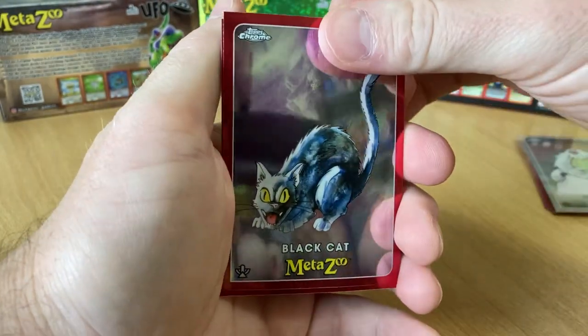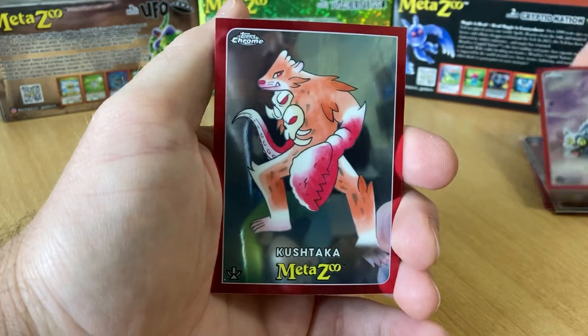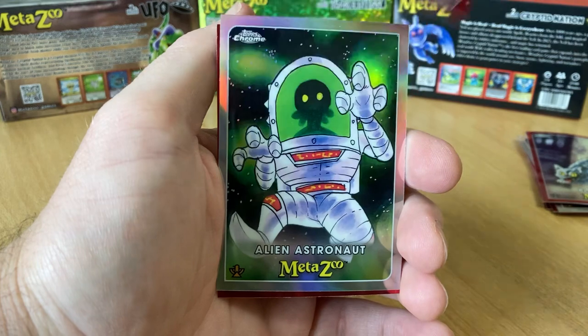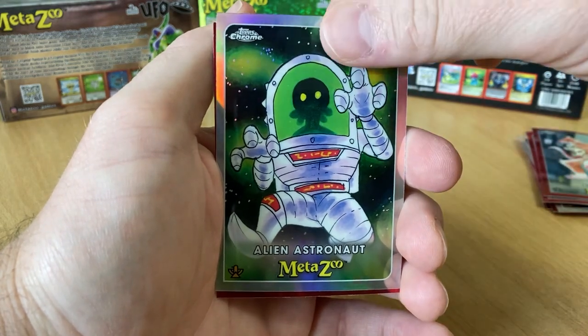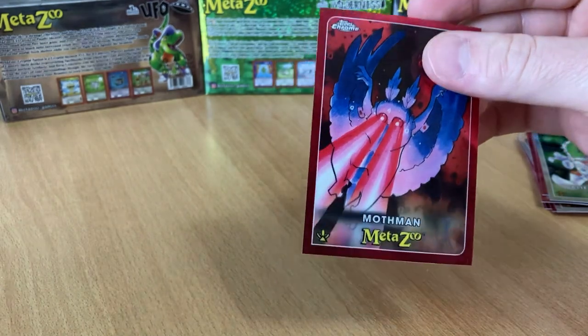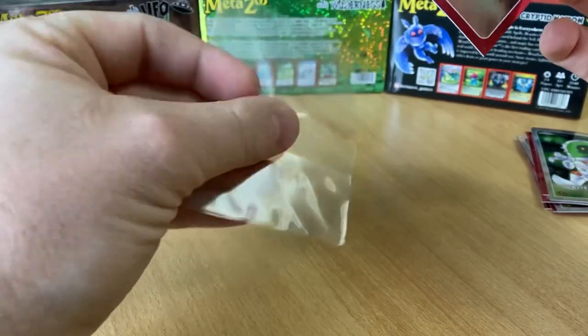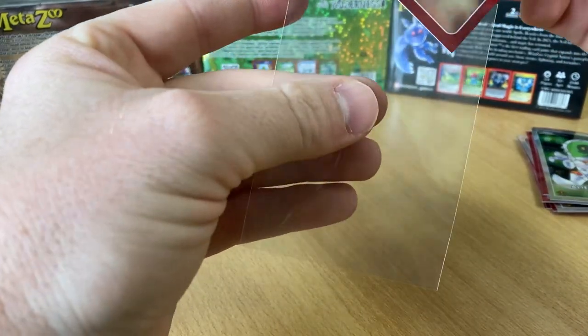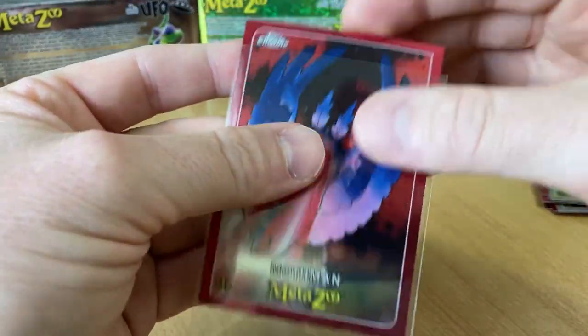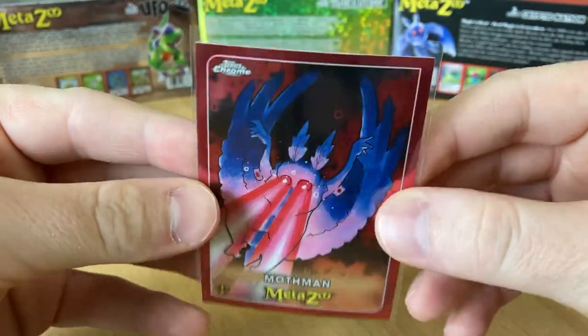Black Cat. Kushtaka — it's quite a common card I've seen. Alien Astronaut. And Mothman, very cool. I'm going to sleeve that one. It's already... oh, that's a Dust. Very cool. Thick card, as you can tell. Not numbered — if it were numbered, it would be in the bottom left. Very nice though.